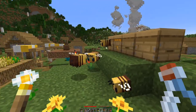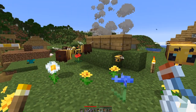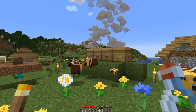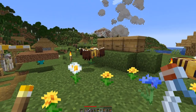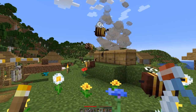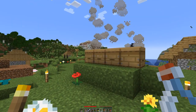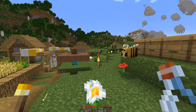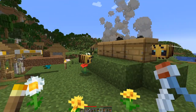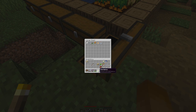Four beehives later, and quite a bit of breeding of the bees already gets us some honey and some honey blocks. This is certainly something that will go on until we have a substantial amount of honey blocks. But today we also want to get our hands on some slime so we also have slime blocks — we will need that for a future project, maybe even next episode.